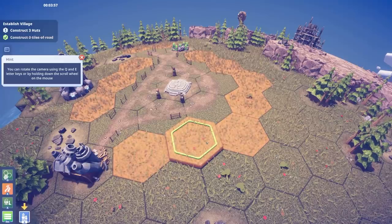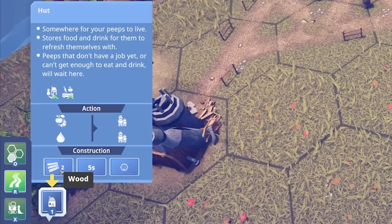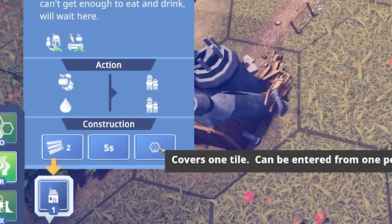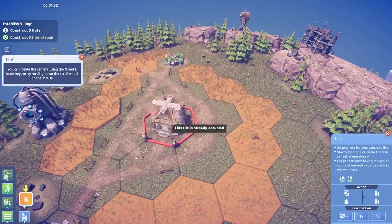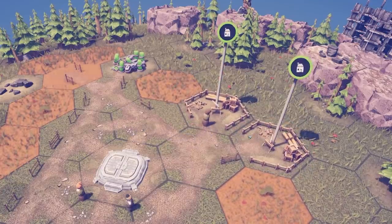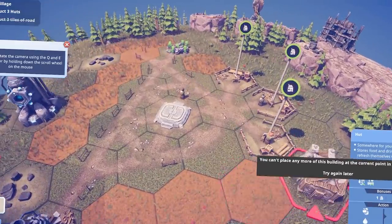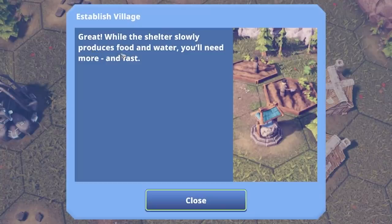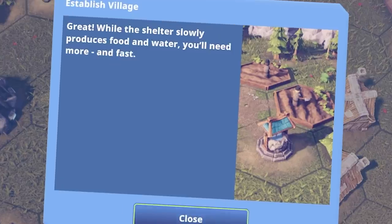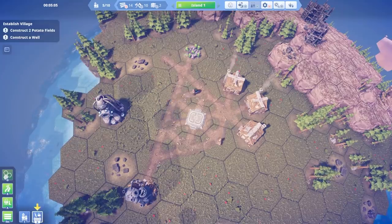We ought to build some huts now. The hut is somewhere for your peeps to live — stores food and drink for them to refresh themselves. To construct we need two wood and five seconds of time. Let's place them there and there — lovely, get building them peeps! While the shelter slowly produces food and water, you'll need more and fast. Construct two potato fields and a well.